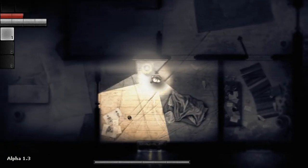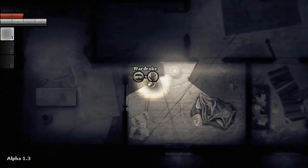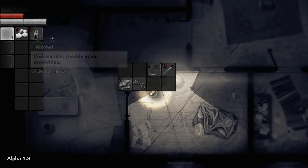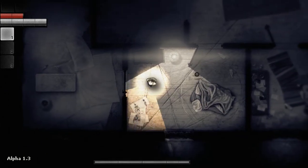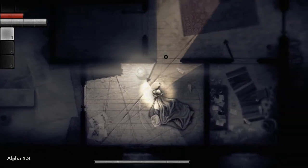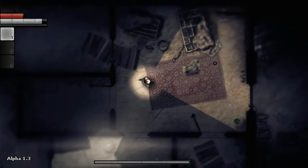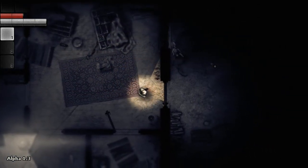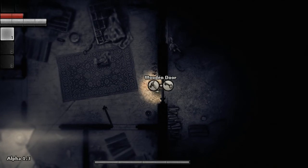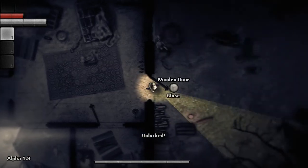At the moment we're just looking for the key that's down here so that we're able to leave our front door. If you hold down the left click button you can bring up whatever options you have — so, use key. And away we go.